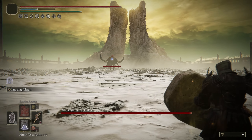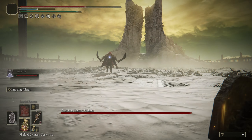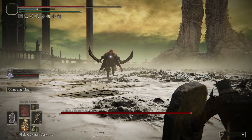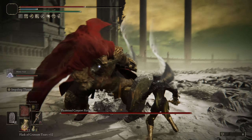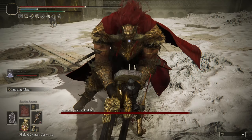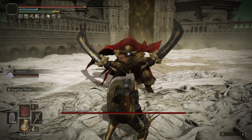Now if you run right, I find that he has less chance of using his rush attack at the very start, but I've been hit by that many times. So if he rushes at you, just put up the shield. We're going to be using the Fingerprint Shield here and the Ant Spur Rapier. These are extremely useful because it allows us to block all the damage and get Scarlet Rot inflicted on him.